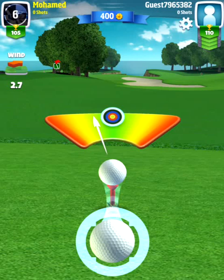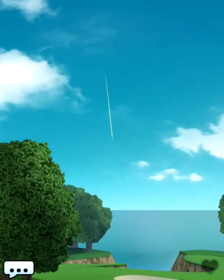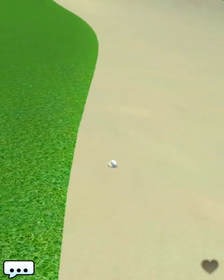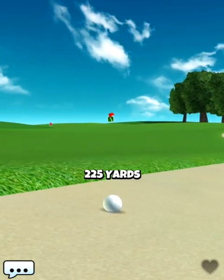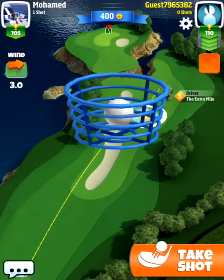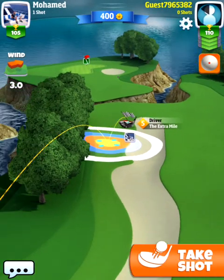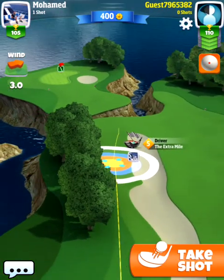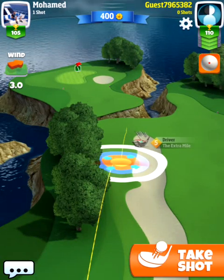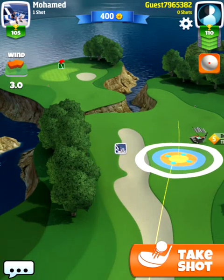As you can see, our opponent will put himself in the bunker. In general, to be able to reach the green in one, if you want to go for it, you need to be really accurate so you're not hitting it to the right side.